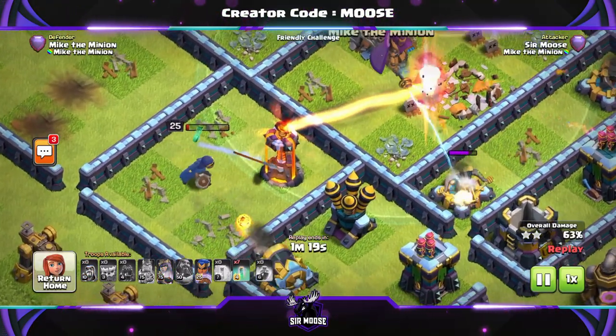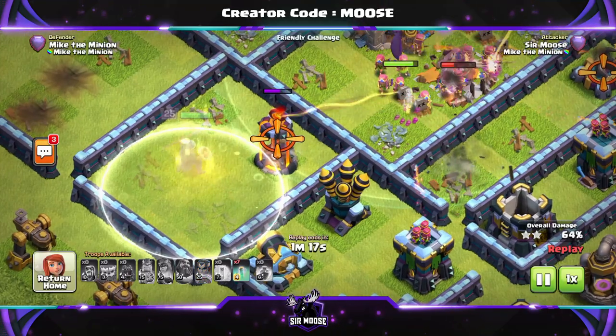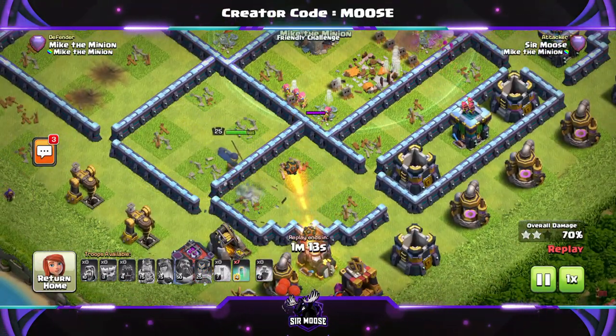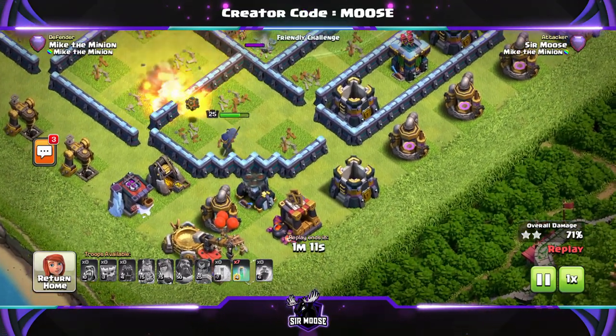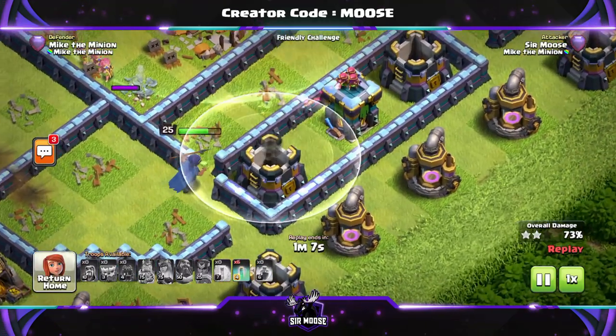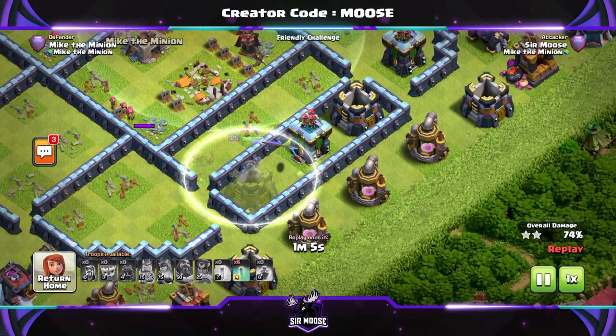We really need to put down an invisibility spell there because the single-target inferno locked onto the Royal Champion. Use her ability when you need to — and we've now taken out that inferno tower. Just keep planning where you're going to use an invisibility spell next. We don't need to use it on the mortar or archer tower.